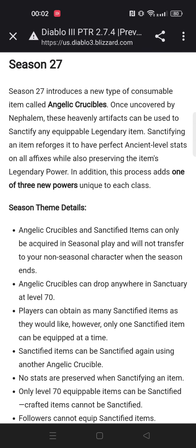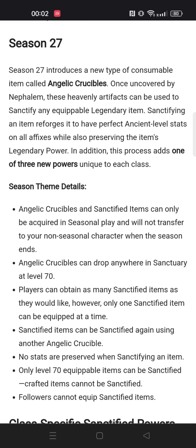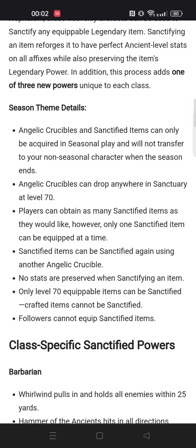We have a pretty amazing season theme. The Angelic Crucibles — they're called — is a new consumable item that you can use to effectively make an item into a primal and give it an extra stat. You can have one of those items equipped at a time. There are also legendary effects per class — 21 in total — every class has three different ones and they actually look really cool.